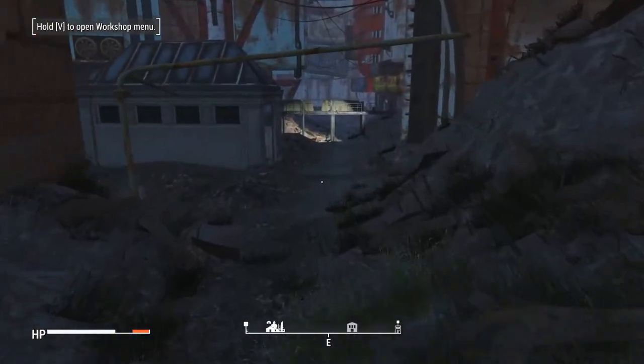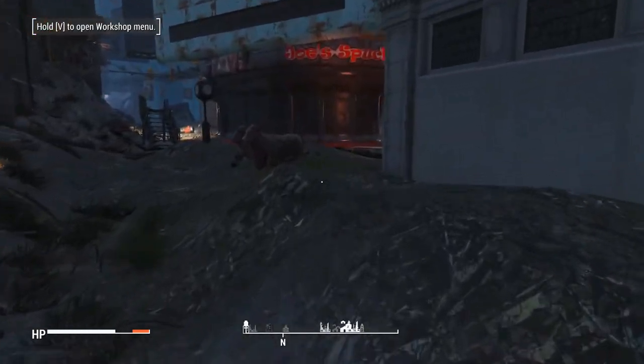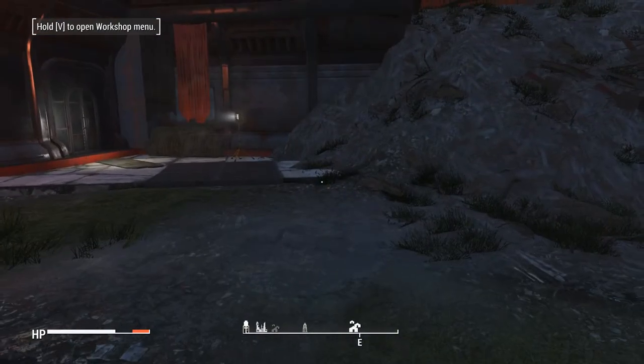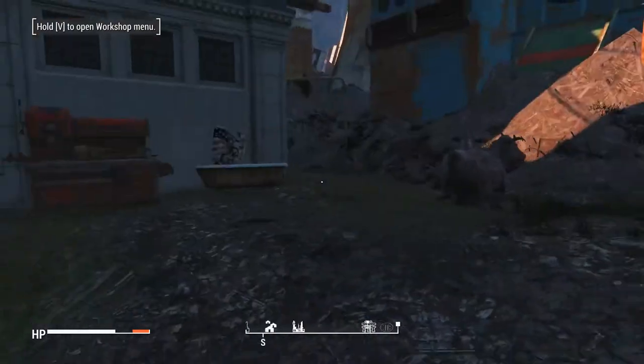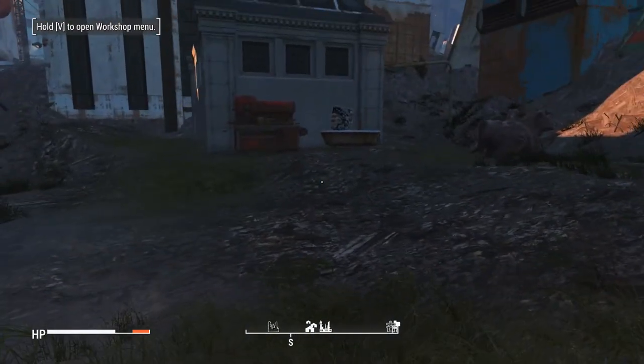It does impact the game's performance because Fallout has these super clusters where all this trash combines into one object rather than eight billion different ones. So if you touch one of them, that'll break apart into individual objects - I kind of fuck stuff up like that. But it's worth it to make things look nicer. There was also a huge retaining wall area here - I was like, you know what? Let's just get rid of that.